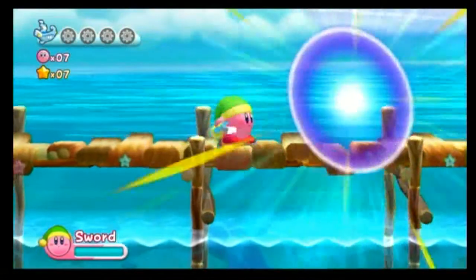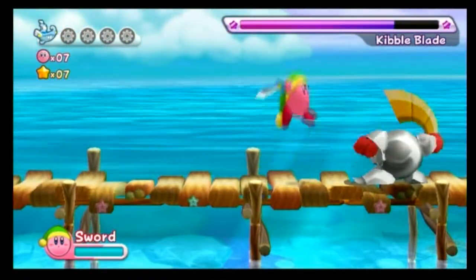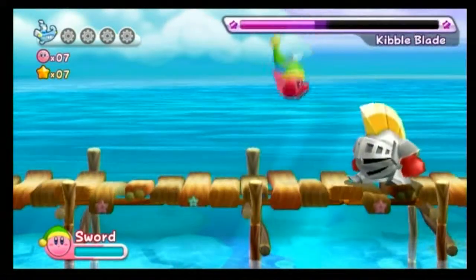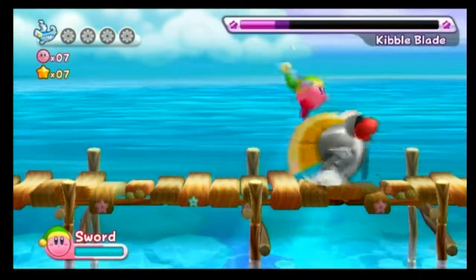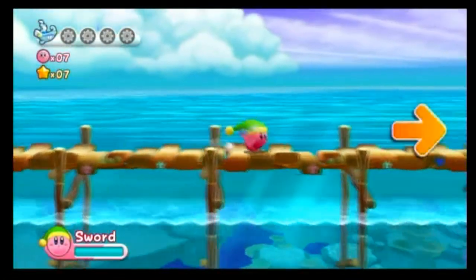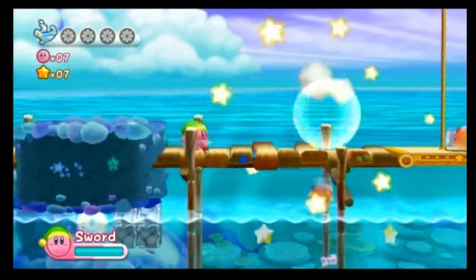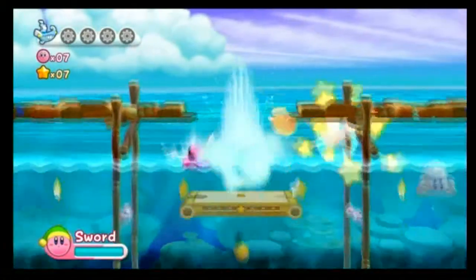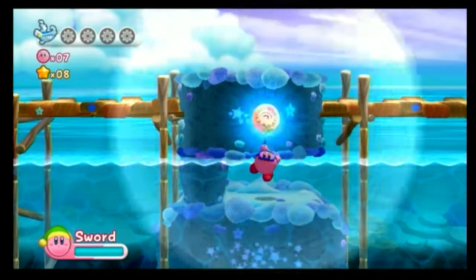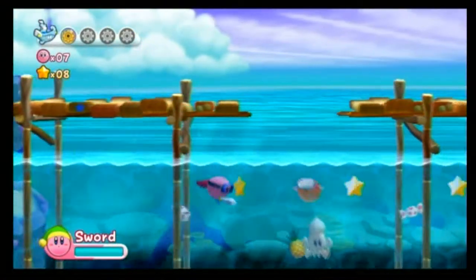Time to fight a mini-boss! Kibble Blade! Kibble Blade gives the Cutter ability, as you've probably figured out, due to his looking exactly like Sir Kibble. But we don't need that for this energy sphere - we just needed something sharp, like the sword. And I prefer the sword to the Cutter.